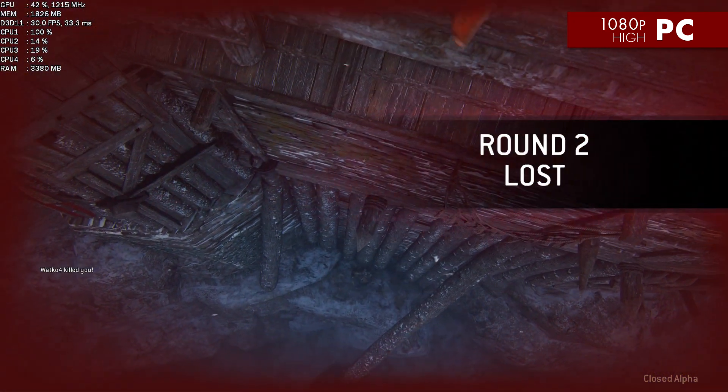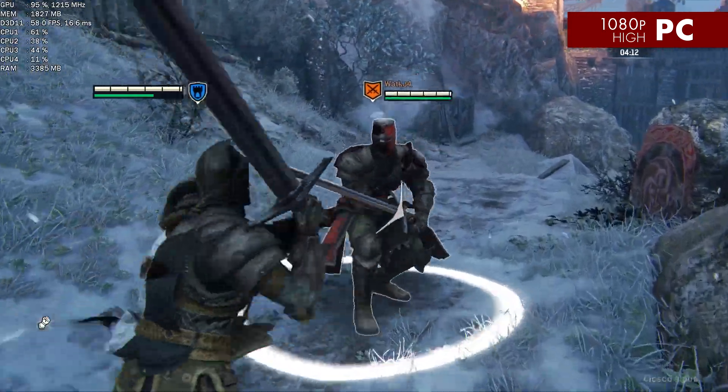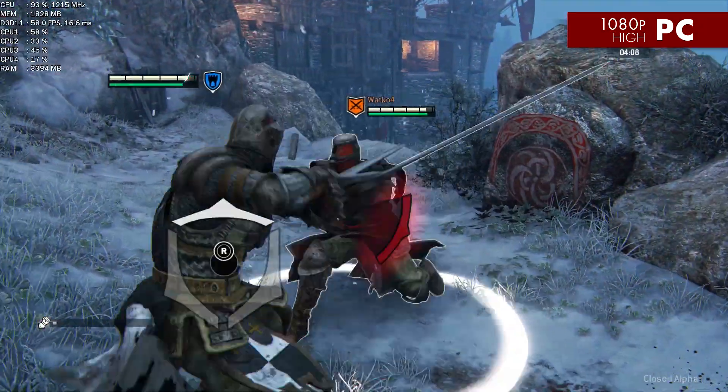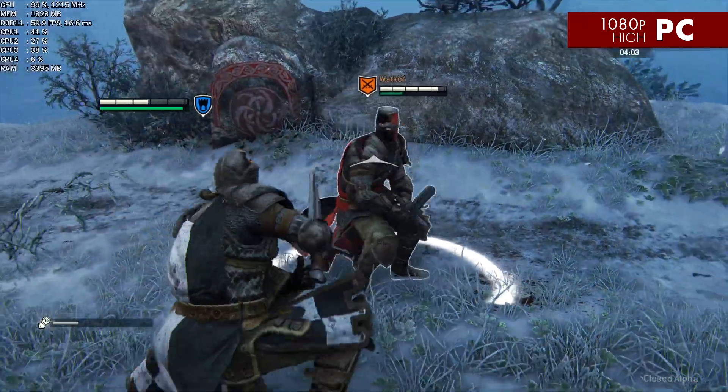When I unlocked the frame rate while keeping the settings at high, the load spread out a little more evenly across the cores. Core 4 is still not doing a whole lot, but cores 2 and 3 are pulling up a little bit of the slack now and Core 1's usage is not nearly as high.